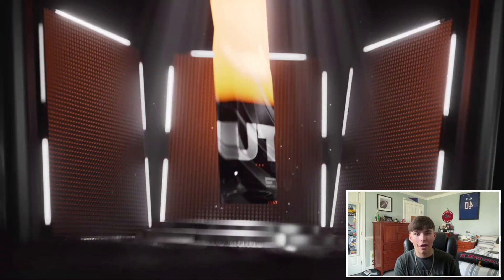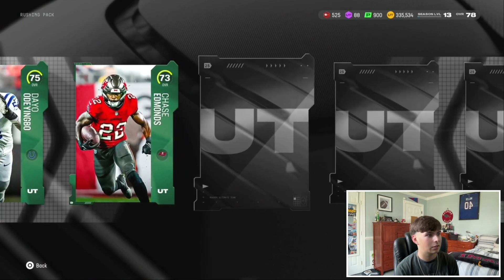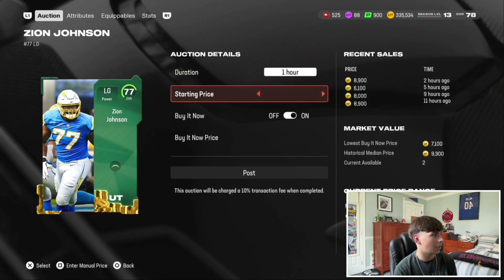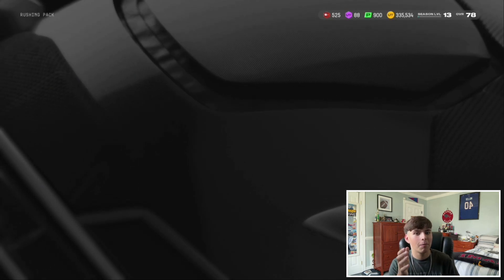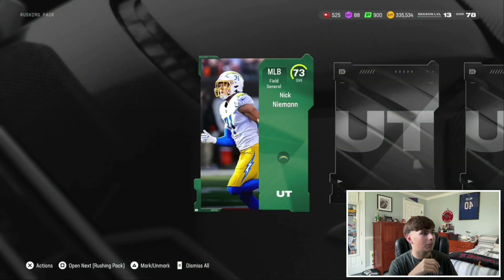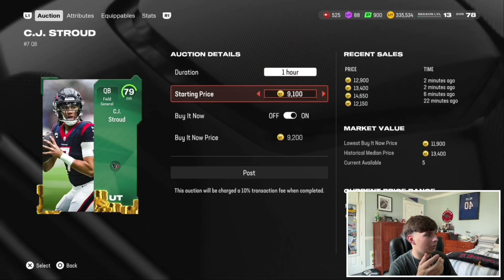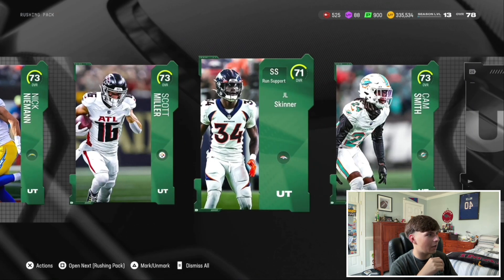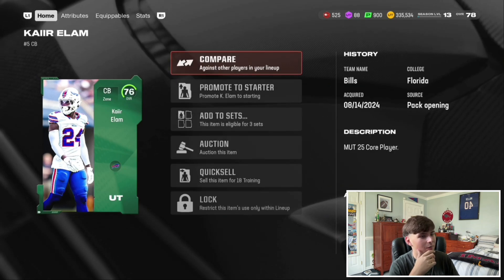Haven't gotten a crazy pull just yet, but hoping for an elite somehow. Oh, 77 Zion Johnson — that's about 8k right there. For no money spent this is perfect, because these packs took literally no effort and didn't cost a dime, just a little bit of time. And 79 CJ Stroud — quick sell — that has to be pretty good. Yeah, that's 13k right there — beautiful pulls! Kairi Elam, 76 overall cornerback with 81 speed, probably going for 4k.